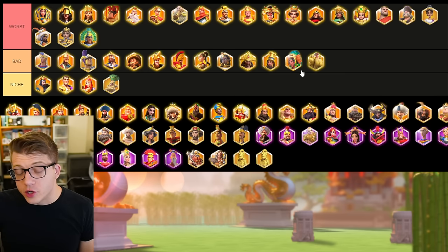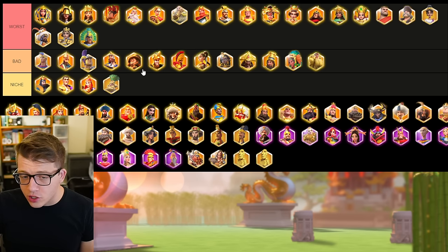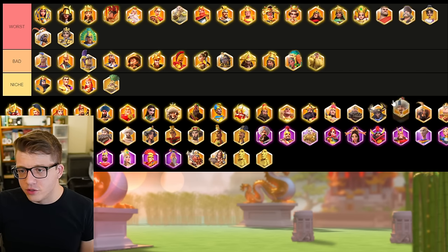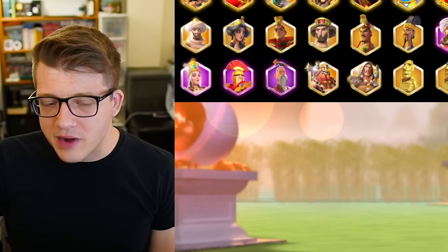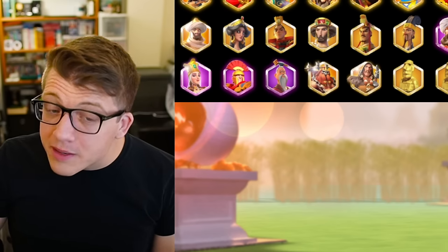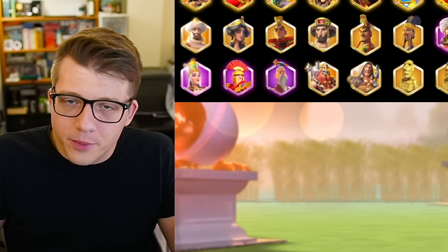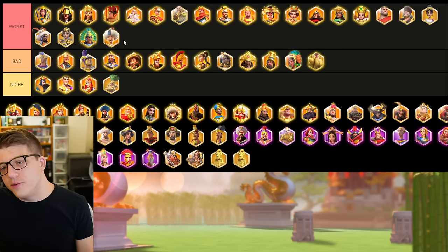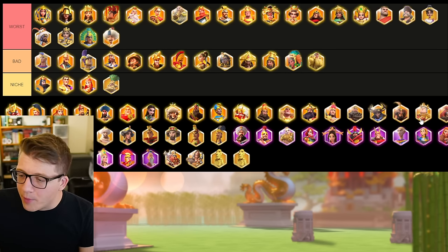Moctezuma goes in worst — he's a Mightiest Governor peacekeeping commander who cannot really be used in PVP, so there's no use for him. He's one of the worst commanders in the game. Suleiman as well — he's a leadership rally commander with an attack tree and a lot of his skills revolve around the enemy's current rage level, which you just can't manipulate in a big open field fight. He's trash, he's garbage, a very bad investment.